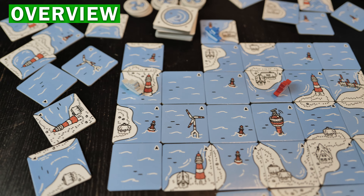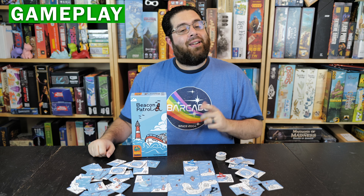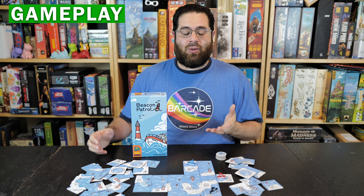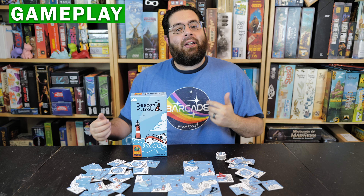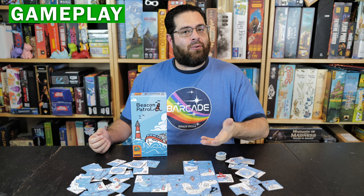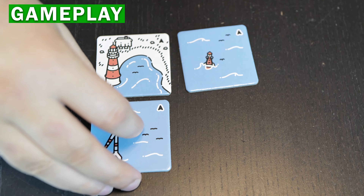Beacon Patrol is a cooperative tile-laying puzzle for one to four players. Each turn you and your fellow explorers will expand the shared map by adding tiles as you move your ships around. Your goal is to score points for different terrain features that you discover, such as lighthouses, buoys, windmills, and piers.